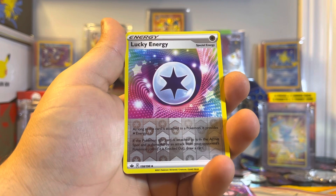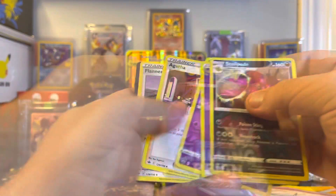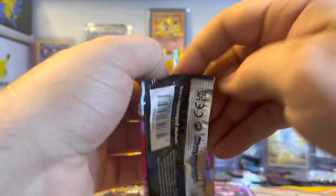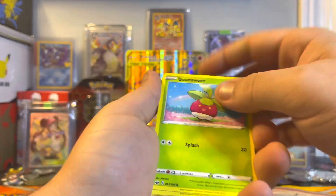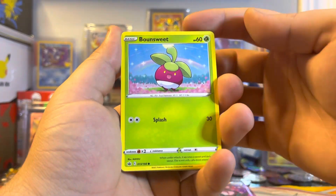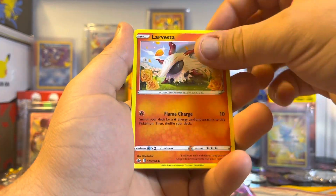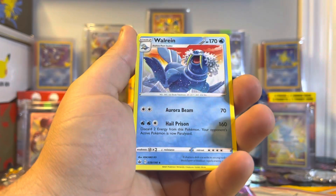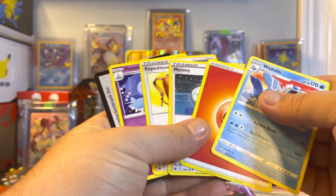Lucky Energy reverse and a Scolipede. Alright, second pack Chilling Reign — come on, it would be awesome to get some cool pulls on this box because the last box from EB Games did not treat us so well for that exclusive box. So hopefully this Charizard one treats us better. Zip Streaker reverse and a Walrein, so Chilling Reign with nothing to show for other than a Melony.